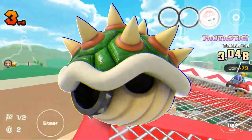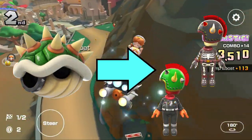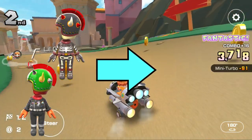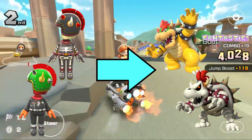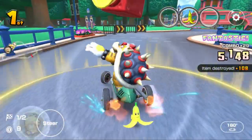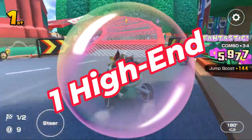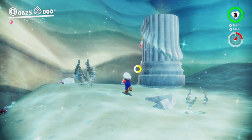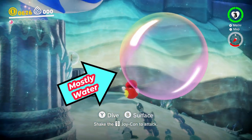Next up is the Bowser Shell. Only the Bowser and Dry Bowser Mii outfit has this item, and they are both self-explanatory as Mii outfits of Bowser and Dry Bowser, with both having the Bowser shell. Next up is the Bubble. There is only one high-end driver with this item, and that is the Cheep Cheep Mii outfit, likely because they are fish, and fish live in water, and bubbles are mostly water.